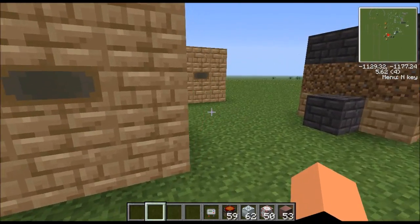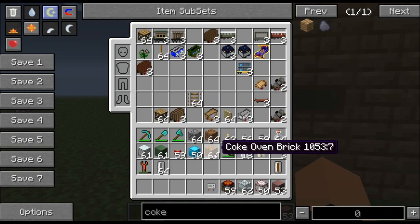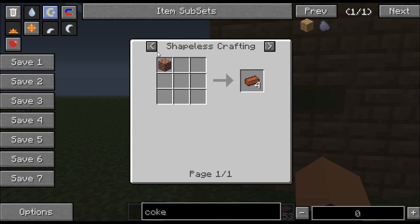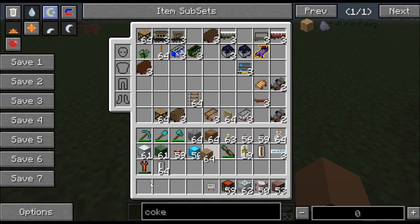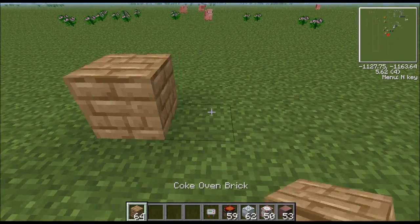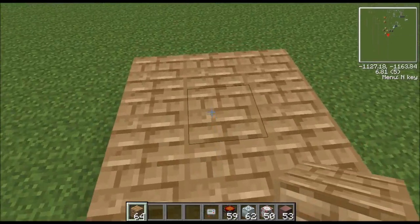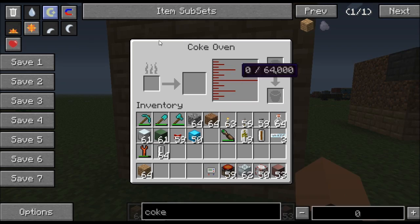Let me show you how to make the coke oven — it's not hard at all. It's just a three-by-three cube made out of coke oven bricks. The recipe uses sand and bricks — bricks are made by cooking clay. Clay is easy to find at the bottom of oceans or riverbeds. You build the bottom floor, then two more floors, leaving the middle floor hollow. As soon as you place the last block you'll see little windows appear, and at that point you have a coke oven.